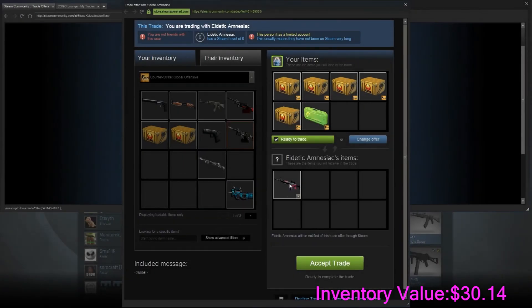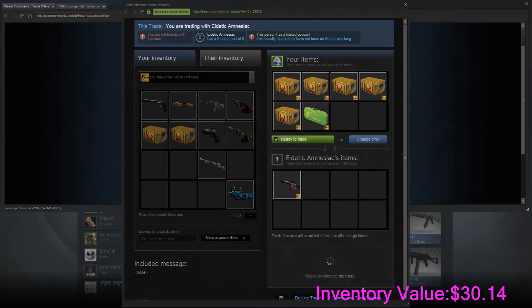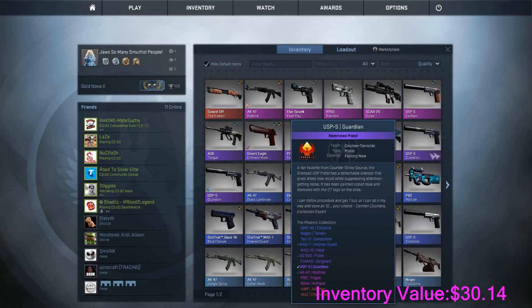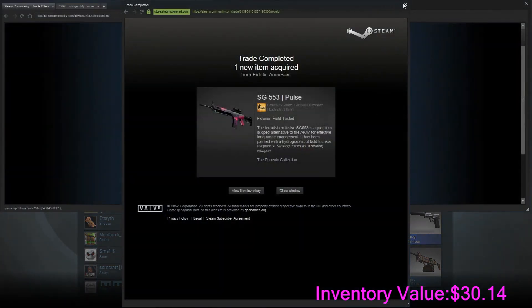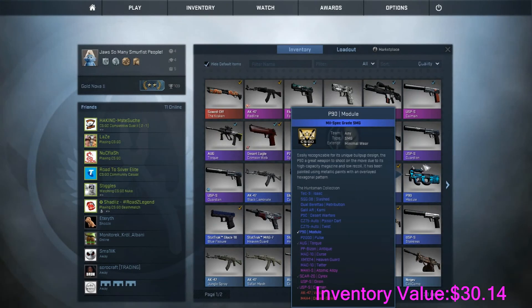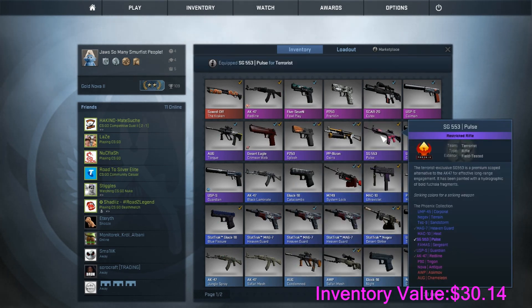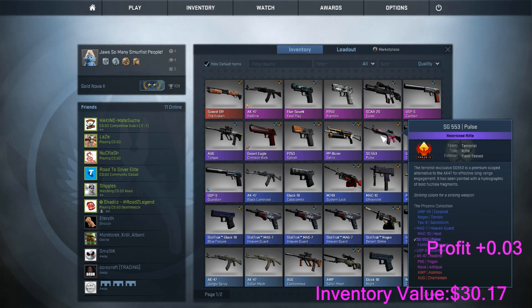I'm getting an SG Pulse here for a break even price, just for cases. It's easier to trade these weapons than cases, and this guy wanted some cases so he sent me this trade offer. Another break even — probably about 3 cents profit actually.